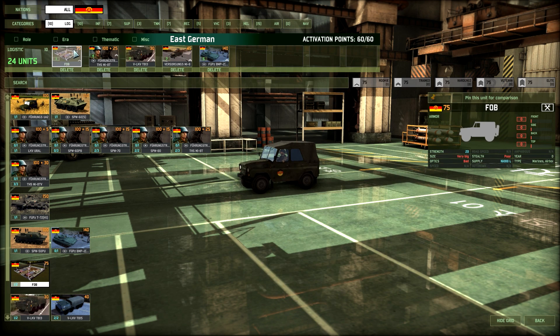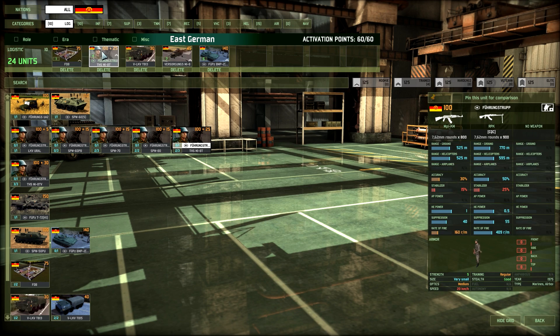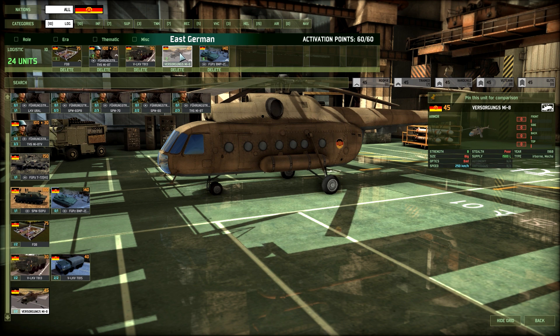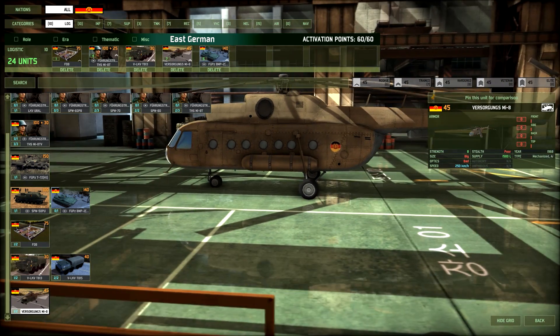Alright, so logistics. Just the FOB, infantry, and heli. Command vehicle is the BMP-2, supply truck, and supply helis — my basic loadout. If you're wondering why I always go for this type of logistics loadout, check the previous deck review and you'll probably see that right there.